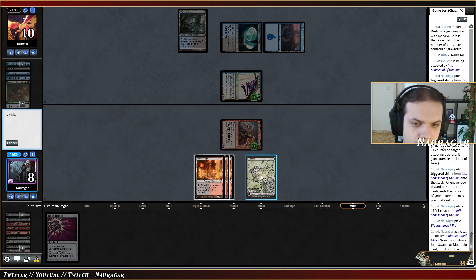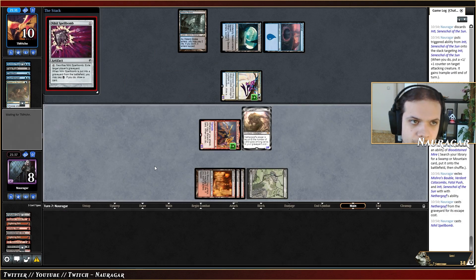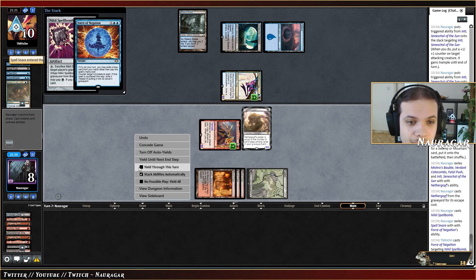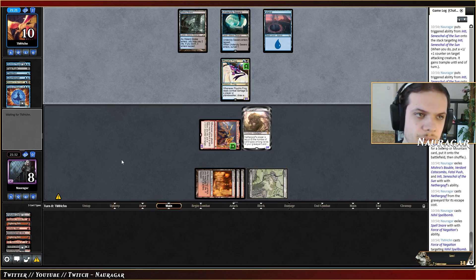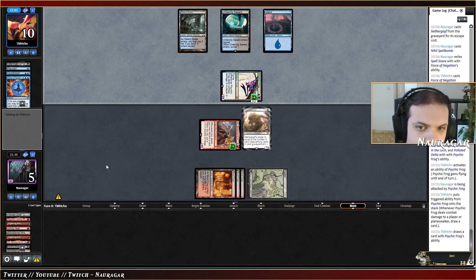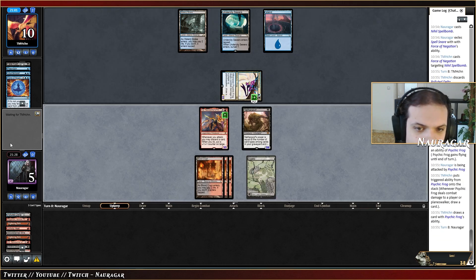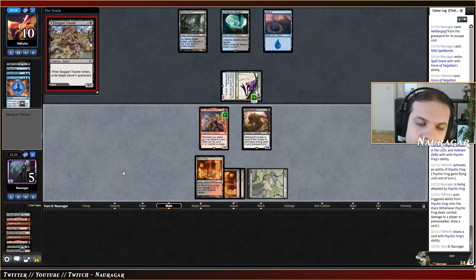We get back the Nether Goyf — creature, land, instant. They have to do this because if they draw Murktide that's too scary. Force of Negation — wow. It was two cards though. If they attack me now I take four at best and they have two cards remaining, one card. With a three or four I'm going to look at two cards but I'm dead next turn if I don't find a card like this one. Do we have a counter spell? Yeah they keep flying.